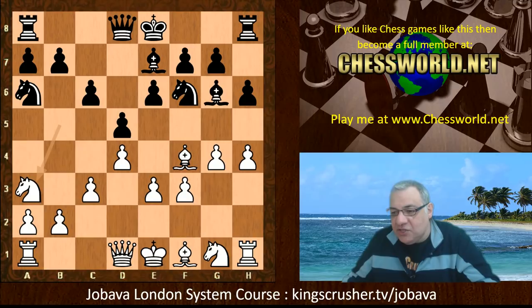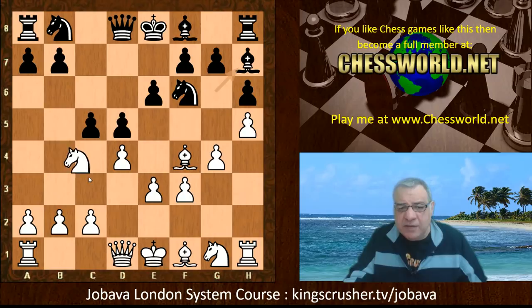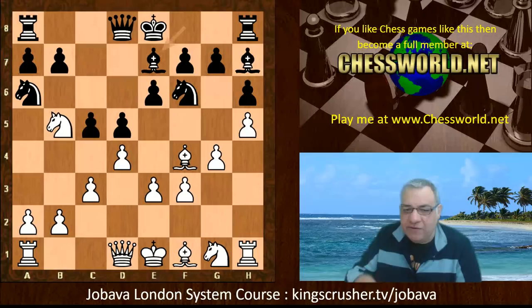h5 was first inserted and now Nb5. After Na6, you can see this is a happily perched knight without being kicked away by c6. In fact, c3 deprives the knight of the b4 square. Bishop e7 and we have a kind of London system on steroids here with the kingside pawn advances, but with a knight on b5 — it's a very interesting scenario.